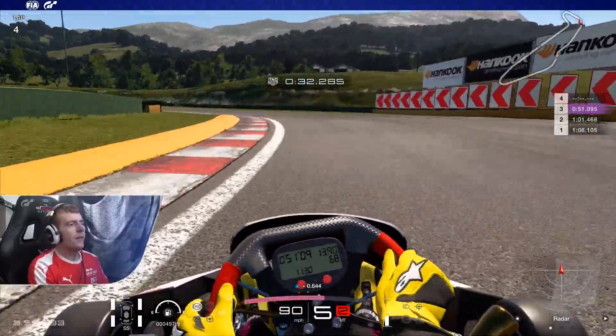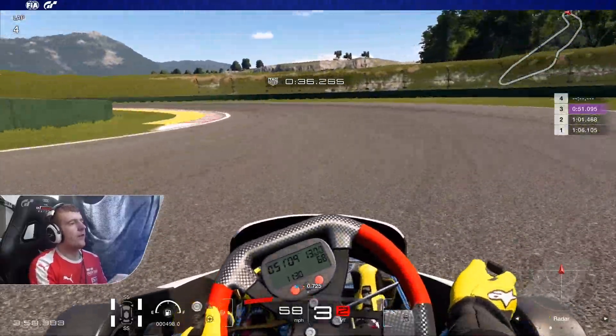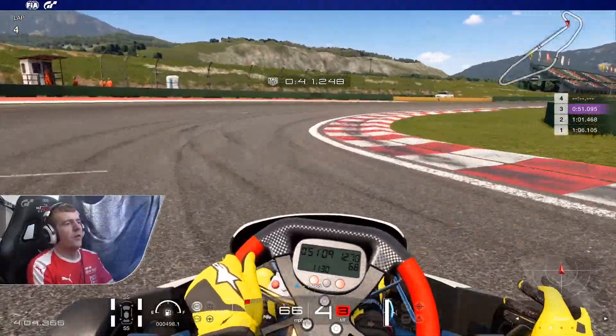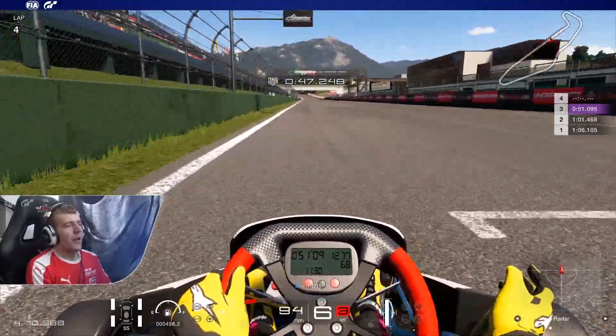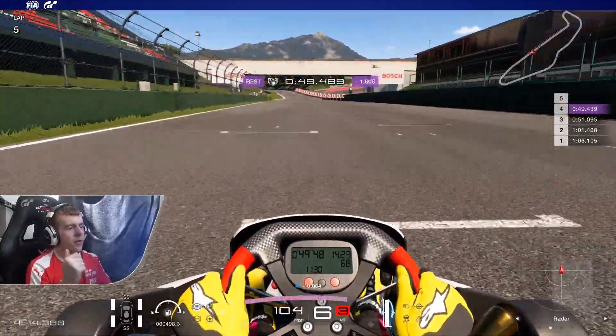Drop to fifth gear. We got a bit of a slide but we saved it. Now to third gear. Balance that throttle a little bit. Keep it to the left. Accelerate through. Just clip the apex nicely there. We accelerate towards the line — and this is going to get us a very nice 49-second lap. Lovely jubbly. Good stuff.